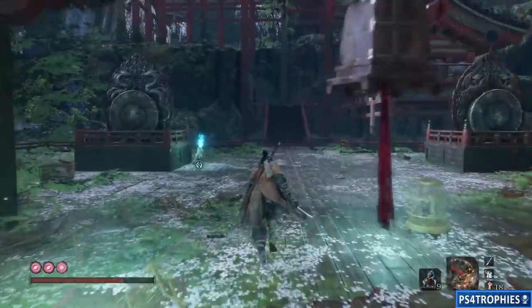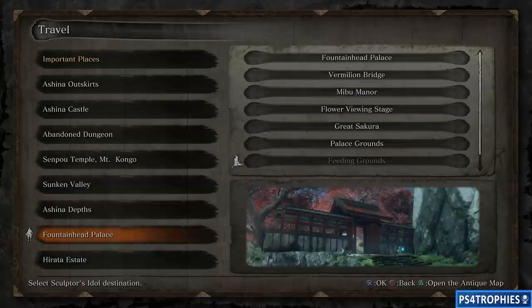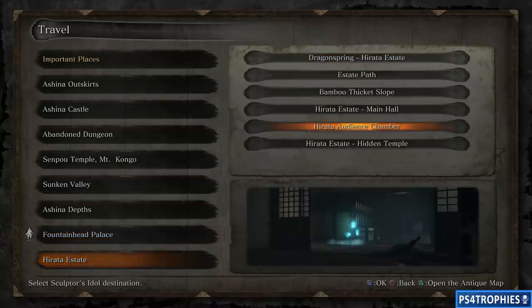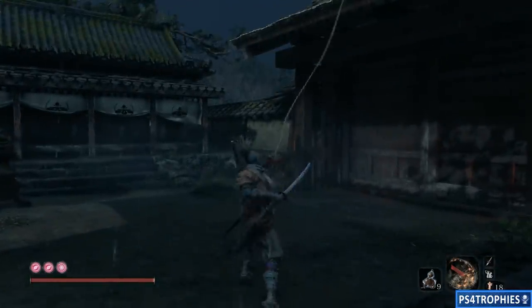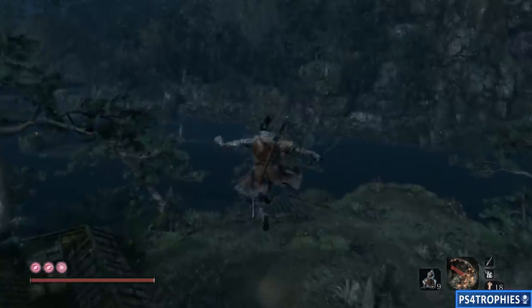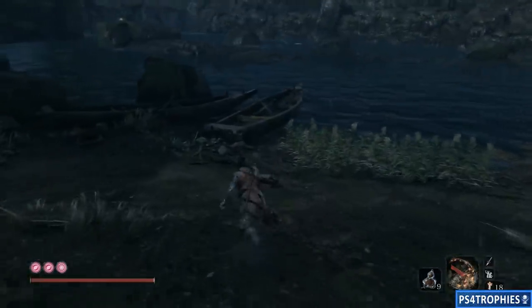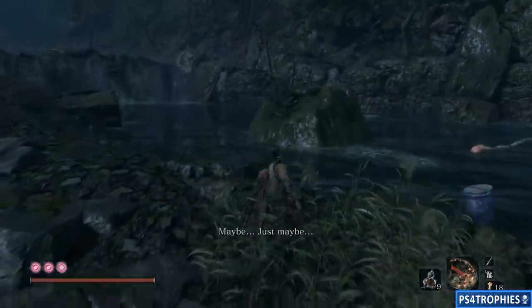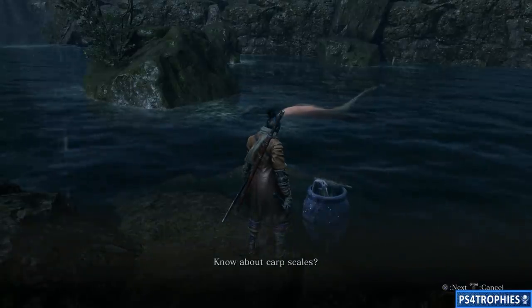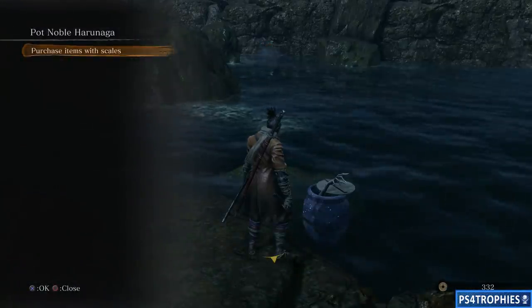In order to do that we need to go find one of the scale merchants. There are a couple of them — there's one in Harada Estates at the estate path idol. What we need to do is spend seven scales at one of these merchants. These merchants are the ones that are in the barrels — very weird and strange. We're going to jump down and swim off to this little island where we'll find the big barrel with the merchant inside. You need to spend seven scales to get the truly precious bait.